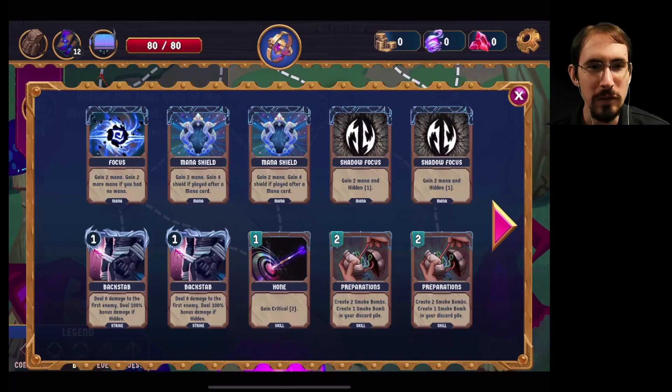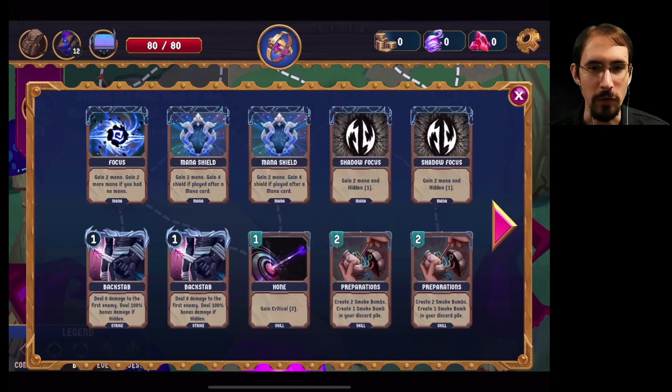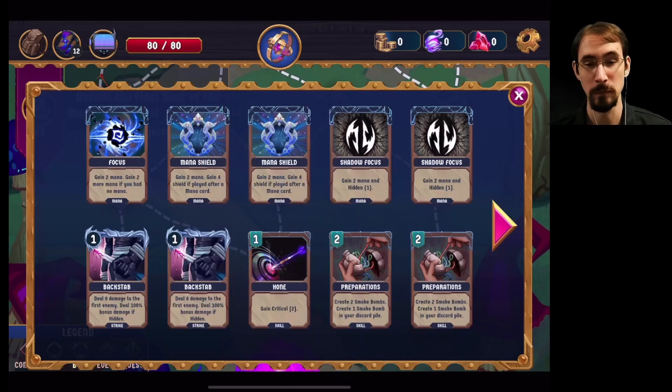Let's take a look at the deck a little more closely. So focus, mana shield — those are good cards. Shadow focus. We have a lot of mana cards. 50% crit chance and 50% evasion chance, but we lose those when using damaging cards. So if we end with hidden, that would be nice for evasion's sake, but if we attack when we're trying to evade, that would ruin it.